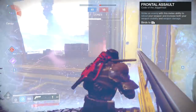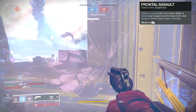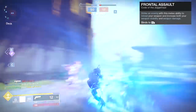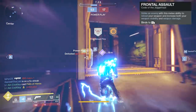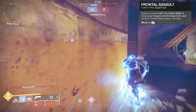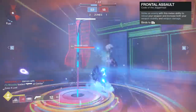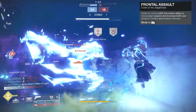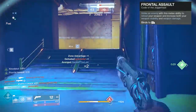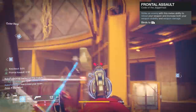The first node to talk about today is Frontal Assault: strike an enemy with this melee ability to reload your weapon and increase both weapon stability and weapon damage. Before, the weapon stability alone was really nice — it makes every weapon feel amazing. For this perk, the buff duration increased from 10 to 16 seconds, the buff timer is now displayed on the HUD, and the buff increases weapon damage 25% in PvE and 20% in PvP. For 16 seconds you get 20% more damage in the Crucible and 25% more in PvE. You also get what appears to be maxed ability, and that damage puts it over the top now — extremely good in PvE and PvP.